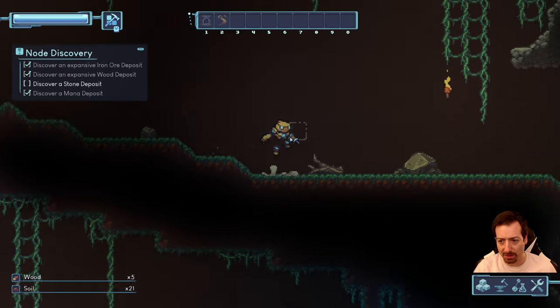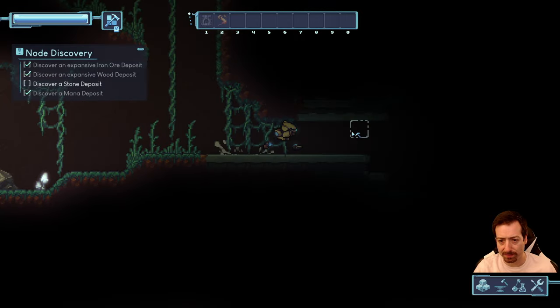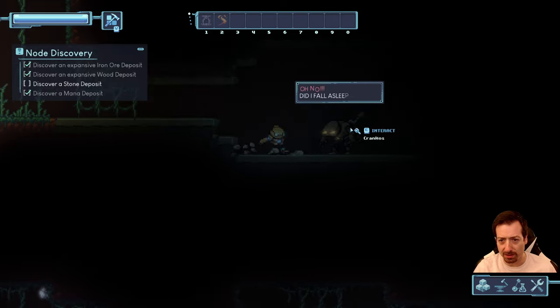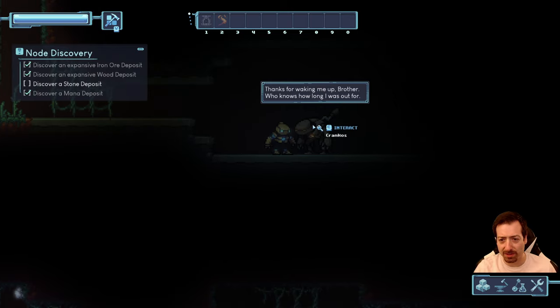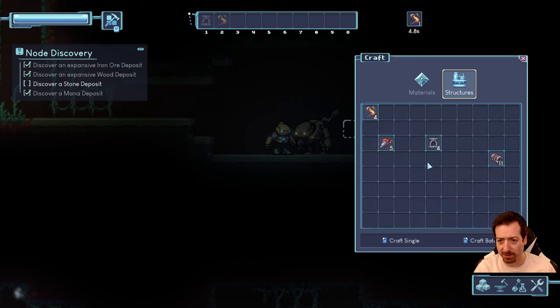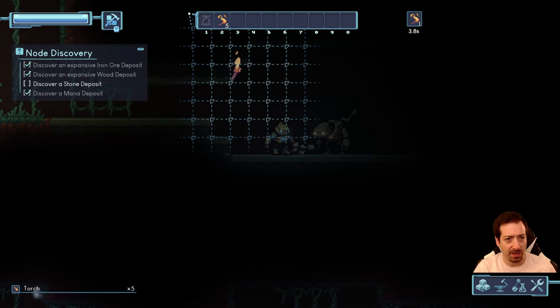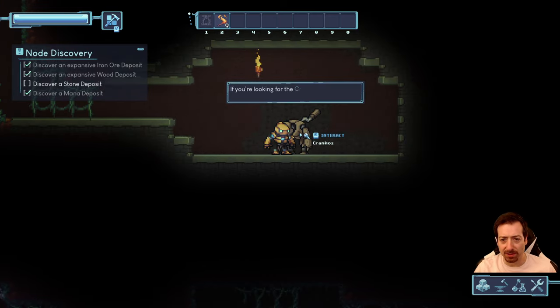We still need to find some stone — maybe over here. Crankos — heck yeah, we're cranking that thing. Did I fall asleep again? Thanks for waking me up, brother. It's so dark in here. Can I craft more torches? The top left is definitely my health, so maybe it was just poisoning of some sort.